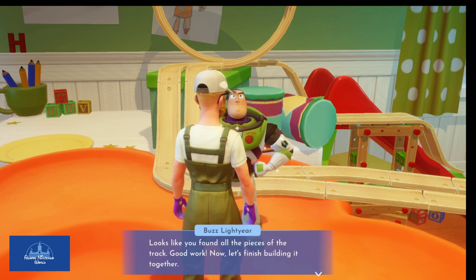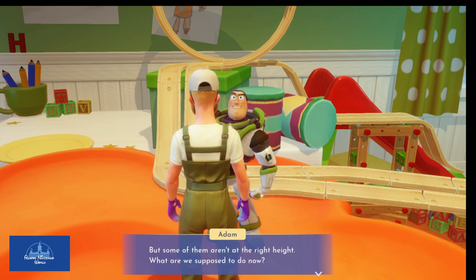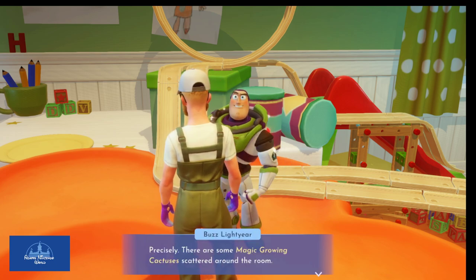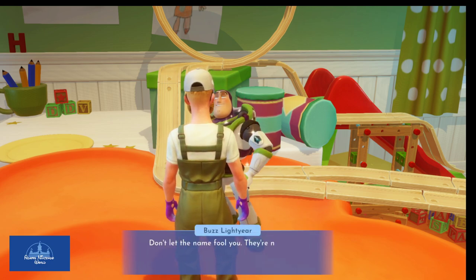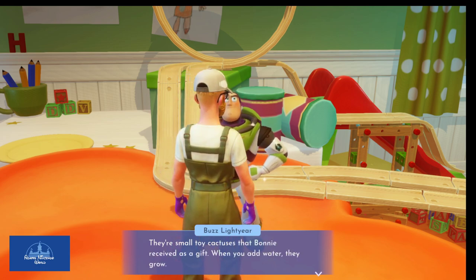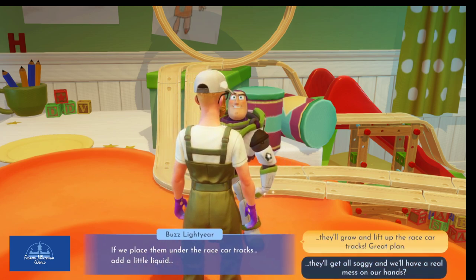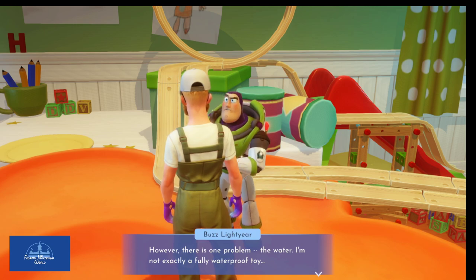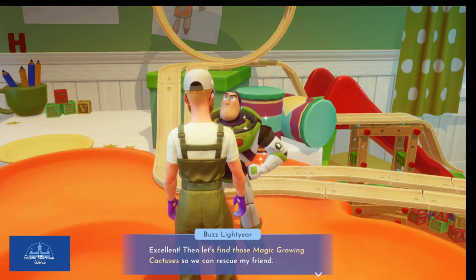Buzz confirms we found all the track pieces and it's time to finish building it together. All the pieces of the racetrack are in place, but some aren't at the right height. Buzz suggests using magic growing cactuses — small toy cactuses Bonnie received as a gift that grow when you add water. We can place them under the raised track sections, add water, and they'll lift the track to the right height. There's one problem though — they're not waterproof. But our trusty watering can will take care of that.